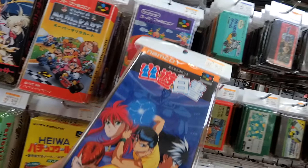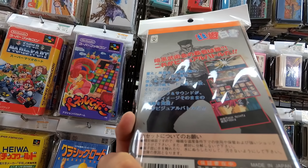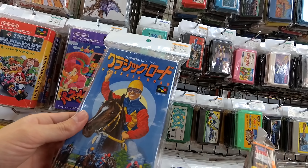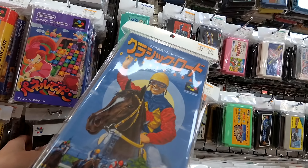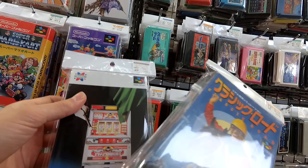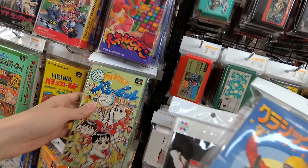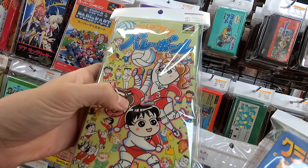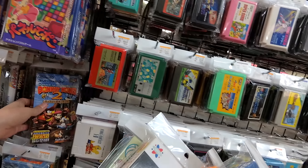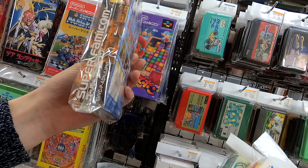Let's see what else we've got. We've got Ranma 1/2? Oh, Yu Yu Hakusho — sorry, I'm getting my animes wrong. I just love these covers. Oh, Donkey Kong Country 2 — eight bucks. It's in really good shape.